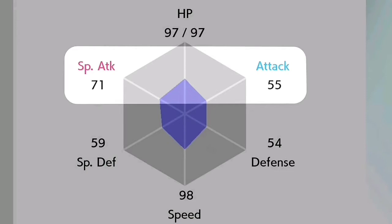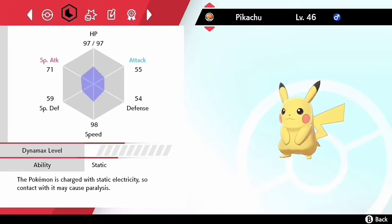What natures do is raise a stat 10% and lower a stat 10%. For example, Special Attack is raised and Attack is lowered. And it's just really awesome that it's easier now.